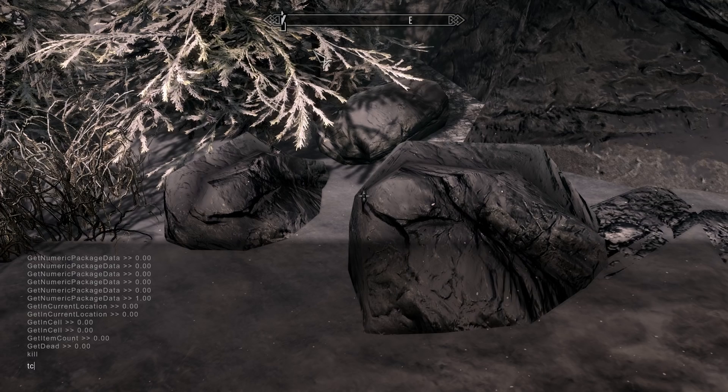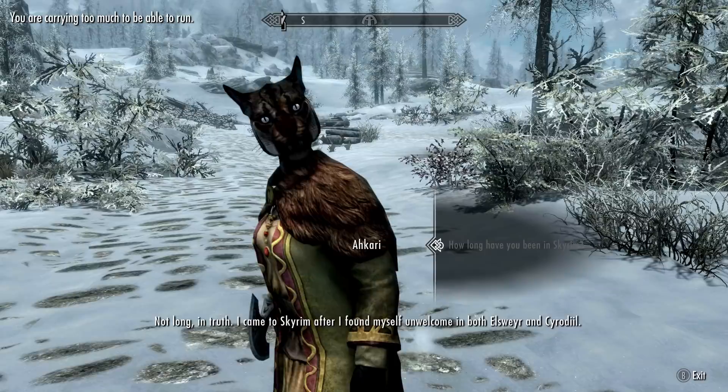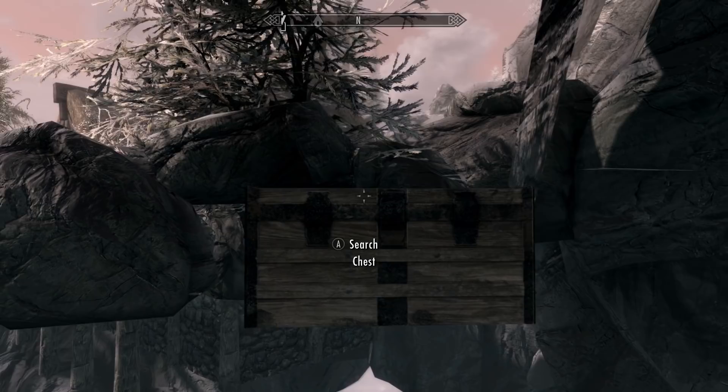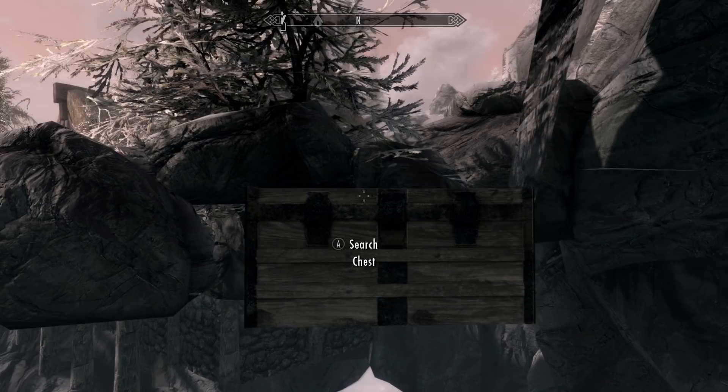The famous hidden stash of Dawnstar is actually merely one of these chests. You might wonder which vendor is the owner of this chest — there is no store right at the entrance of the mine. Well, the chest is actually from Akara, the Khajiit caravan vendor who makes his way into Dawnstar every once in a while.